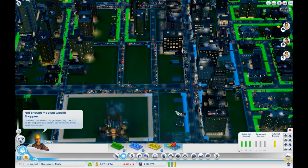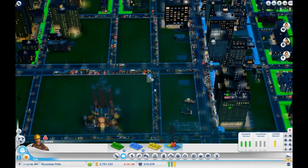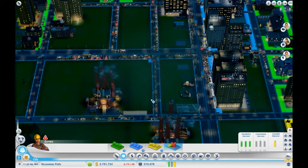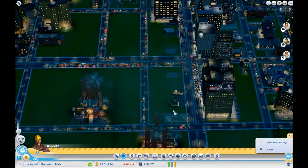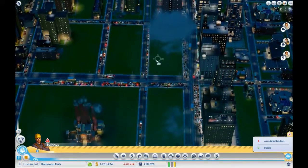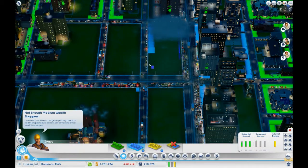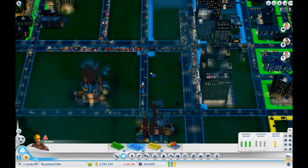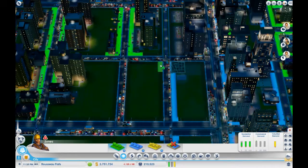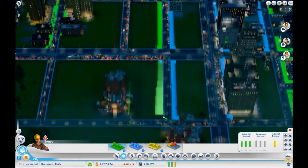Let's de-zone these blocks here. Some of this doesn't always de-zone, and I'm not sure why — it may just be a graphical glitch. Then let's also demolish everything on these blocks. So I'm going to zone this first block commercial but face it on that side, the same thing over here, and then this block I'm actually going to zone residential on that side. So I'm swapping sides compared to further down.